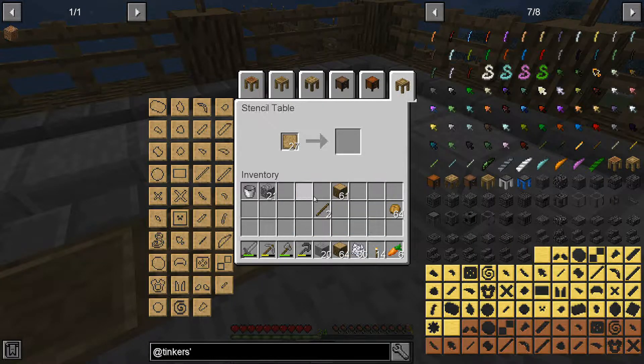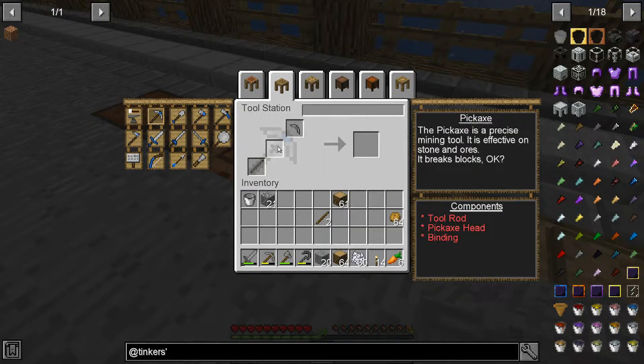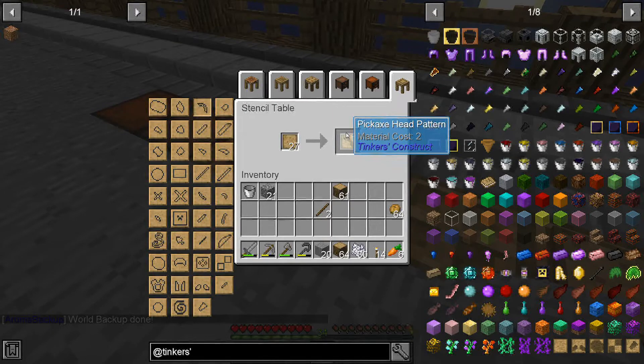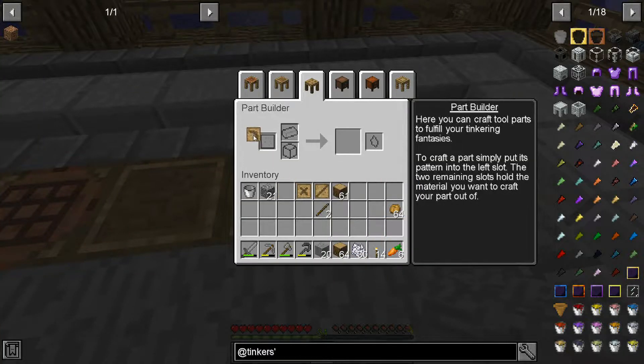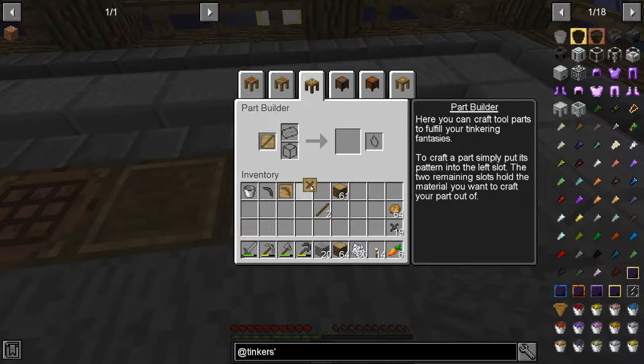So now we should be ready to start making some patterns - some of these kind of scare me. But let's go ahead and start with a pickaxe; I can't imagine it would be anything different. Yeah we need a pickaxe head, a crossbar or binding, and a tool rod. I don't know if we can use sticks for tool rods here, so I'll just figure we can't. So we want to make a pickaxe head pattern, a binding, and a tool rod. And I just accidentally made 19 of them - can I melt these? Yes - thank god, at least I'm making seared stone.